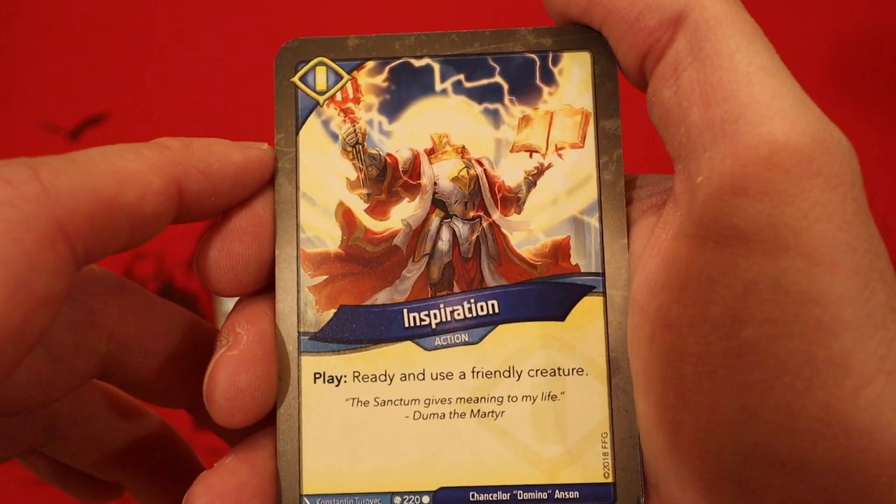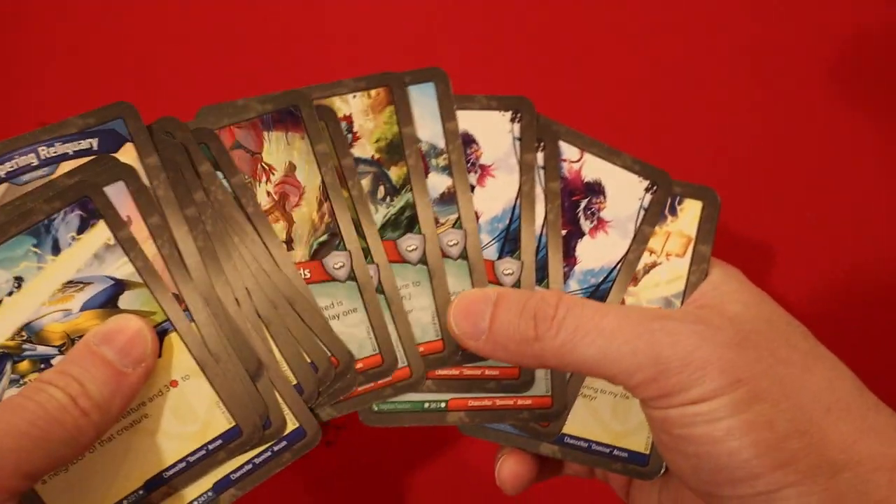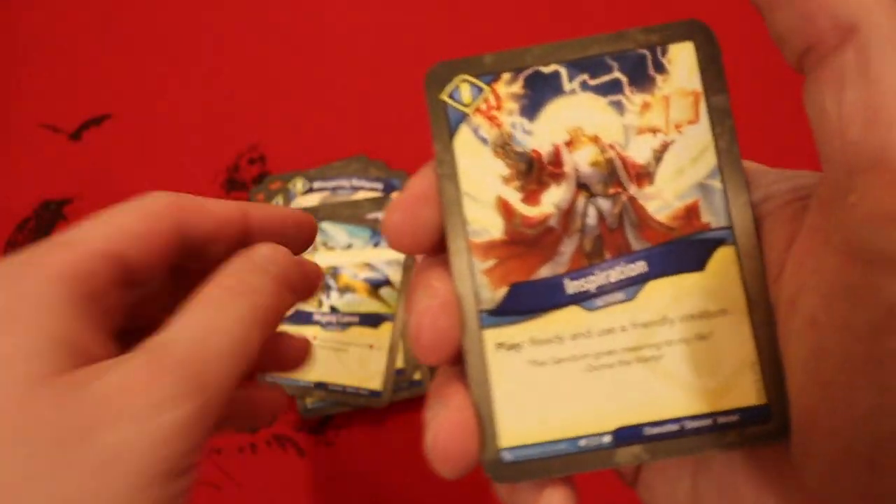And Inspiration — Play: ready and use a friendly creature. Too bad we didn't open Witch of the Eye, that would have been pretty good with that — especially since we would have had two of them and could have created a combo.